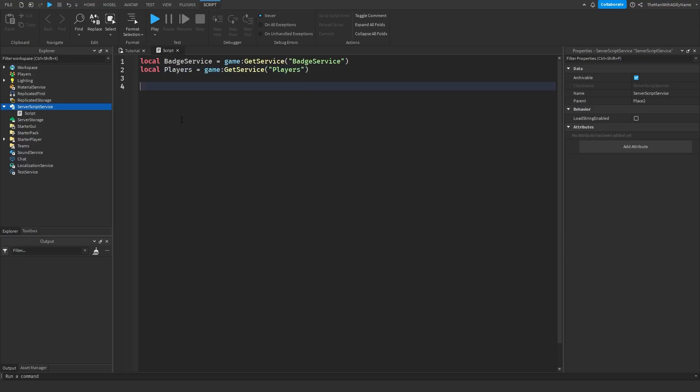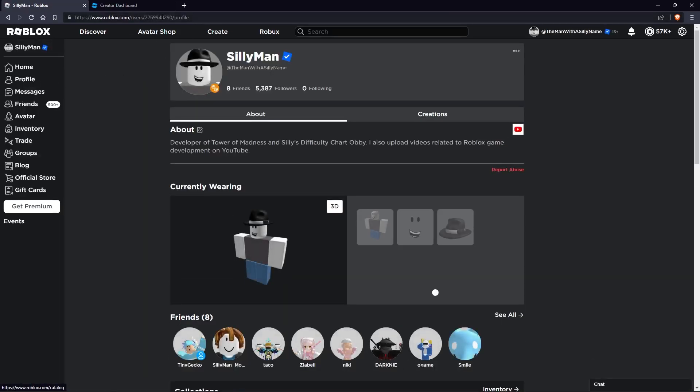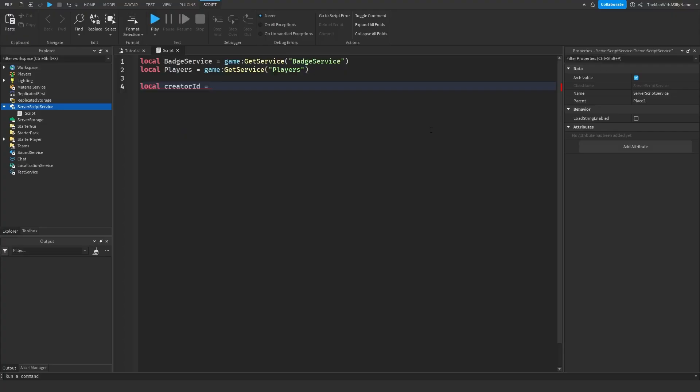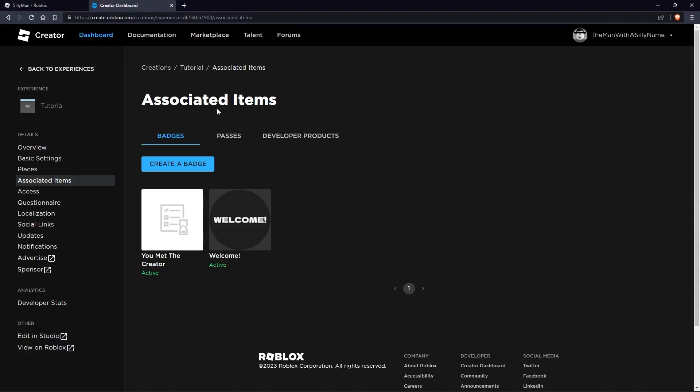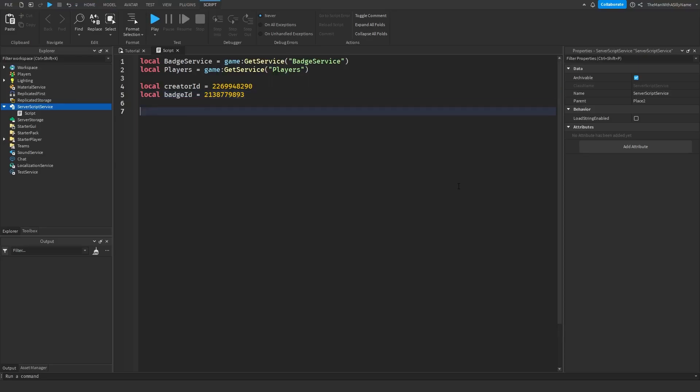Next we're going to need to get the ID of the creator, so I'm going to make a variable called creatorId. To get the creator ID, go over to the Roblox website, click on Profile, and you'll see a number there — just copy that and paste it in. We're also going to need the badge ID, so make a local variable badgeId. To get the badge ID, go to your Associated Items, click on the badge, and copy the second number in the URL — make sure you don't copy the first one.